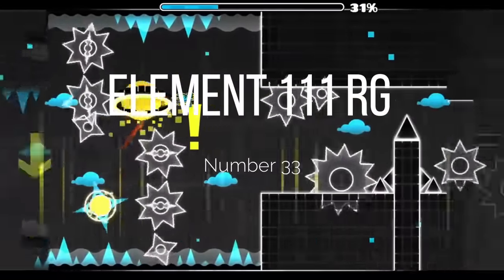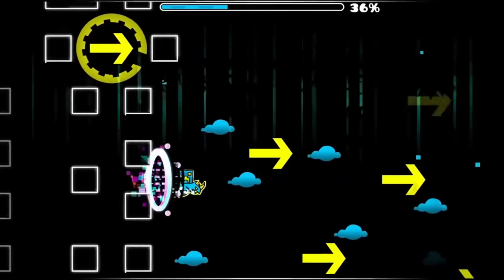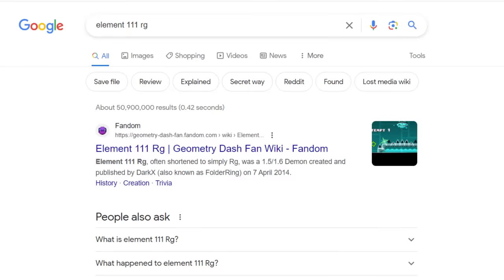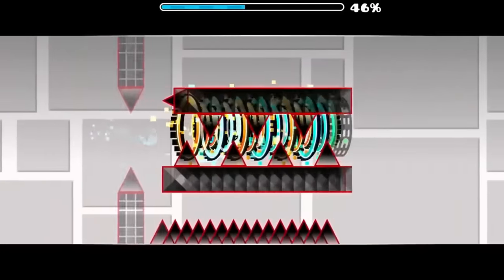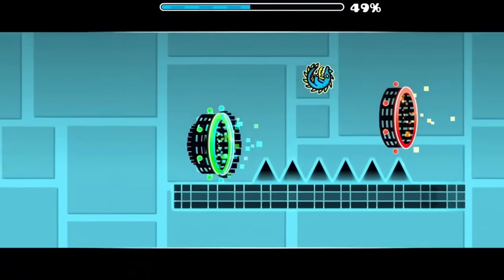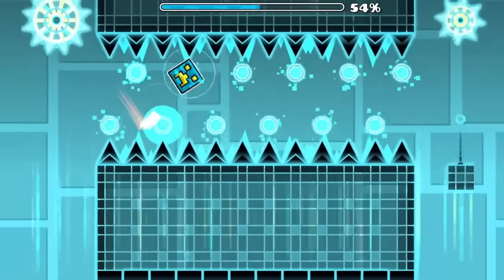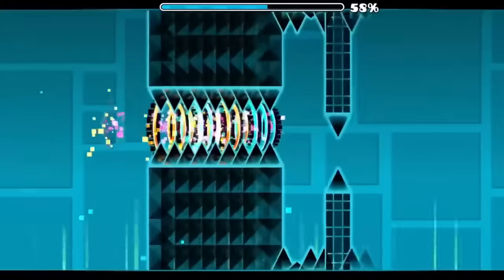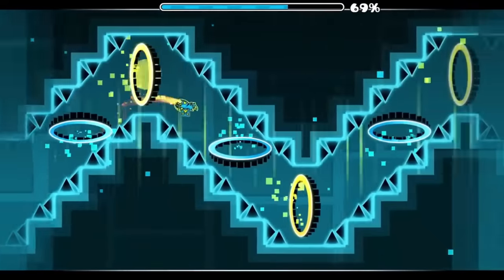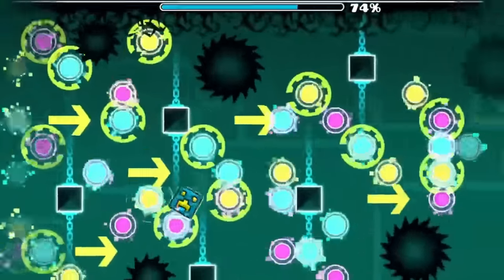Speaking of levels that no one remembers, at 33 we have Element 111RG. Fun fact: in spite of it being named after a literal element on the periodic table, the first result on Google is the Geometry Dash level — we made a Geometry Dash level more popular than a literal element in the universe. The secret way originally used to get the level out there is pretty unique, and the actual route isn't really known because it's partially a lost level, making it a more interesting concept. The very few bits of gameplay we do see from it are a bit more innovative than everything previous.